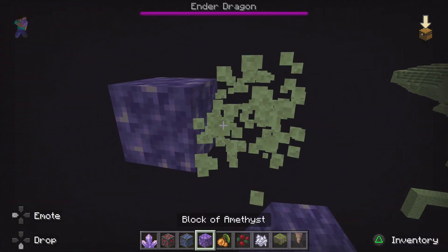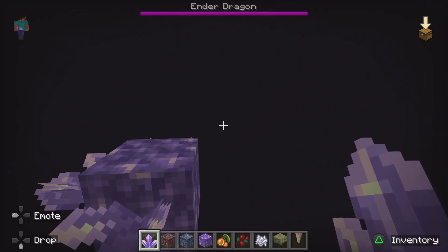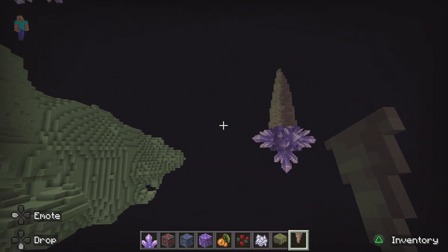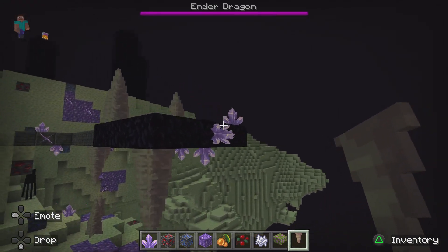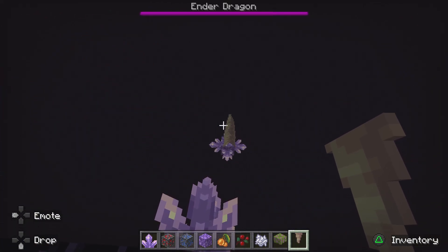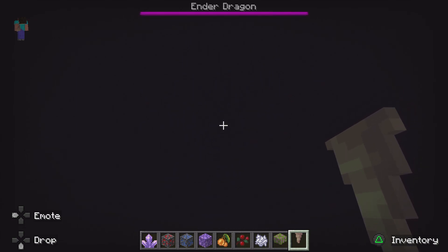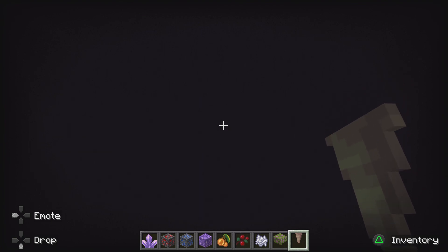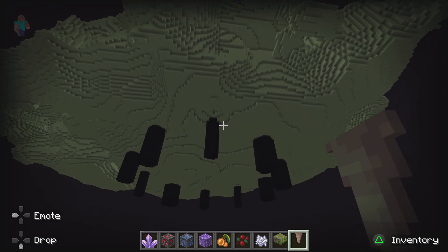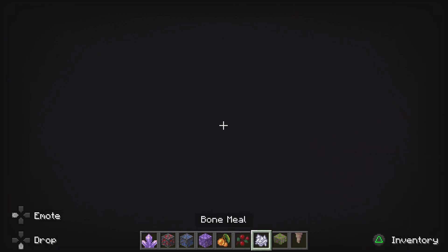This end stone is going to be transformed. If you look behind you, you'll see this - you should be going forward, but if you decide to look behind you, you'll see that. By the way, in Java you'll be eliminated in the void, but in Bedrock you're completely fine in the void - just chilling. Can't place anything there, but you're still alive.